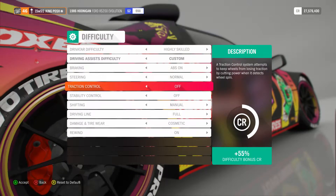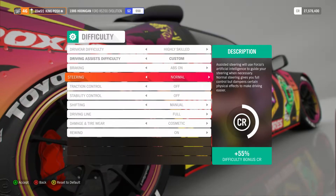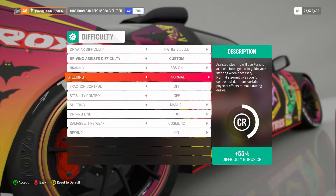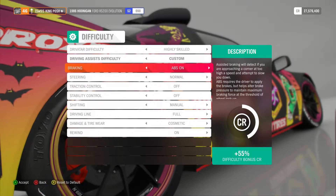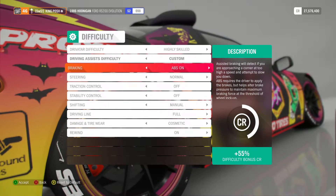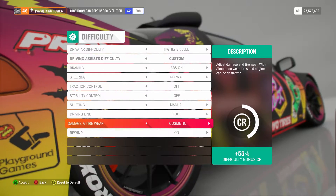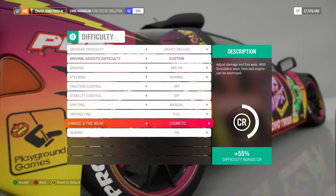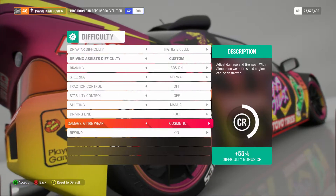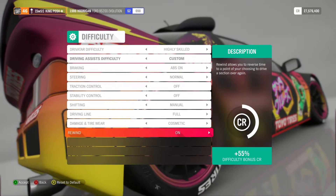Shifting manual. Traction stability control off. Steering normal — that's for if you're using a controller. If you're using a steering wheel, go to simulation. Braking — I have it on ABS on, but if you want to take it off, you can. Go with damage and tire wear on cosmetic, because if you really warm up tires, wreck, or something, you're going to affect the tune. So just leave that on cosmetic.